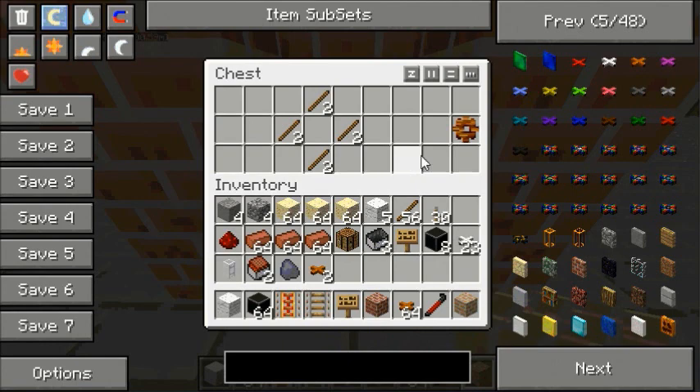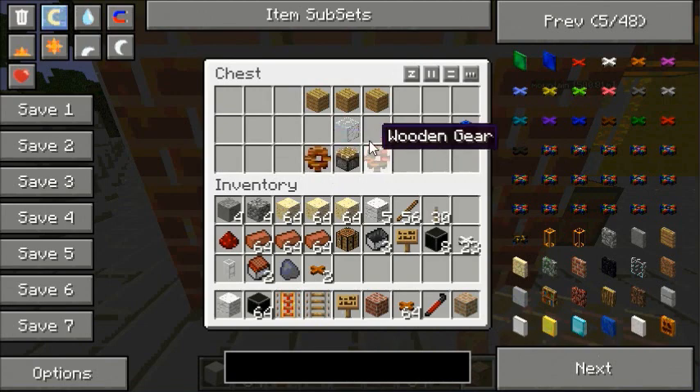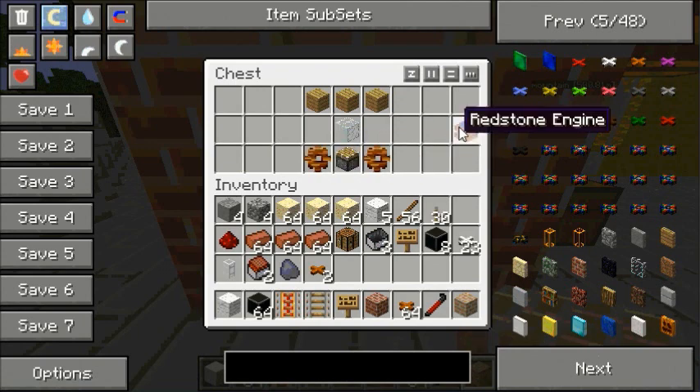You also need two wooden gears to make a redstone engine. Wooden gears are simply made by having eight sticks: two there, two there, two there, two there — and that will make you one wooden gear, but you need two wooden gears, so it's double quantities. To make the redstone engine you will need to assemble it in this order: three wooden planks at the top, one glass, a wooden gear either side of the piston — and that will make you your redstone engine. It's a little bit long-winded but the results are worth it.